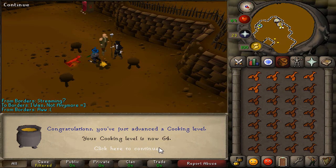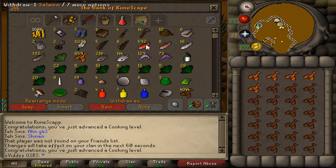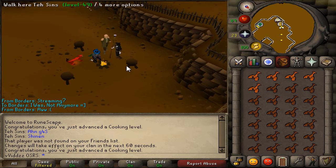We have 64 cooking, 6 more levels to go until I reach 70 and then I can upgrade my gloves. I currently got 4,000 lobsters left to cook. I probably only need to cook about 2,500 of those to get 70 cooking. But let's continue cooking, I guess.